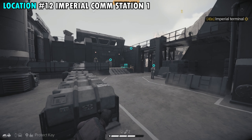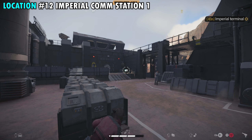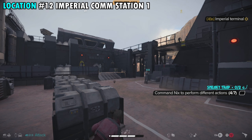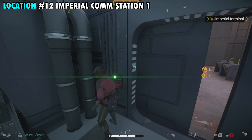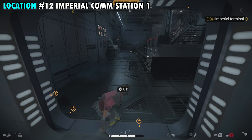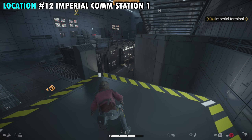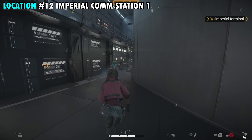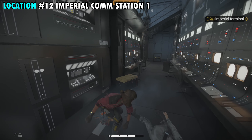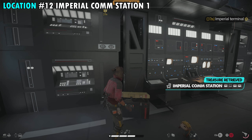Once you detonate that explosive, run to the door on your right while the guards are distracted. Open it up, go inside, and close it behind you. Work your way onto the lift inside. There's only one enemy to worry about — he's at the computer. Use Nix to attack him since it's difficult to sneak up on him. Once he's taken out, you'll see a container on the ground right beside you — open that up for treasure number twelve.